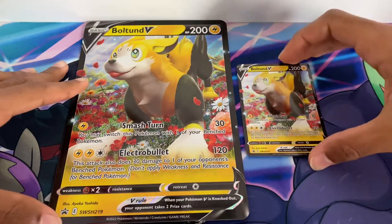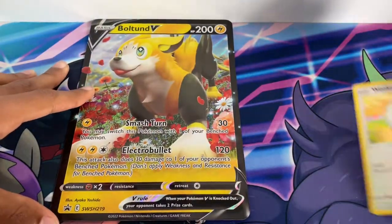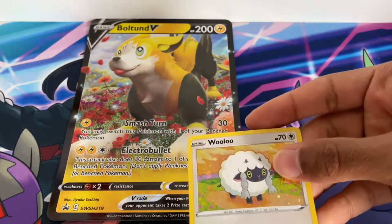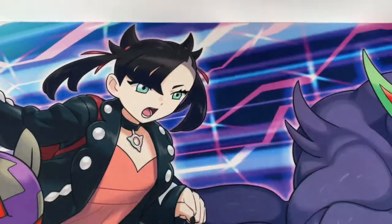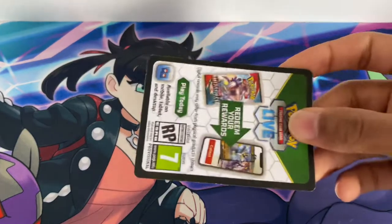Here are the promos of Boltund and the smaller size version, then here's the Wulu promo, and here's the code card.